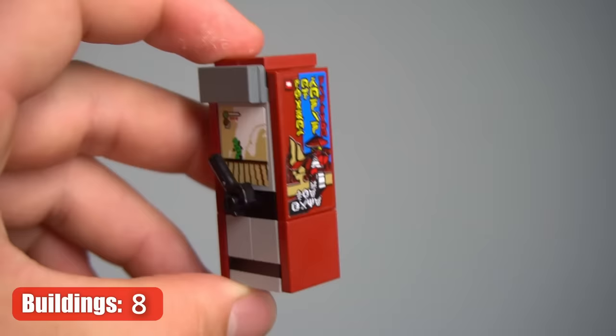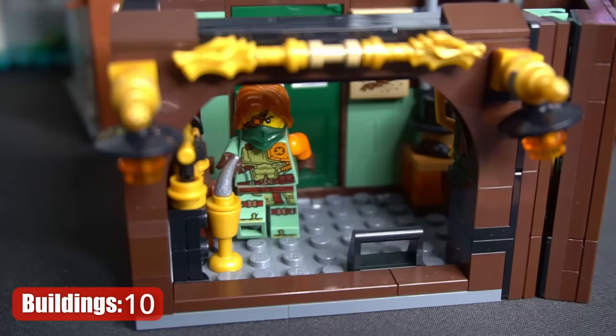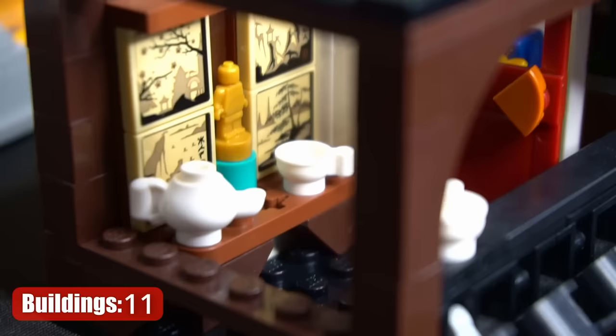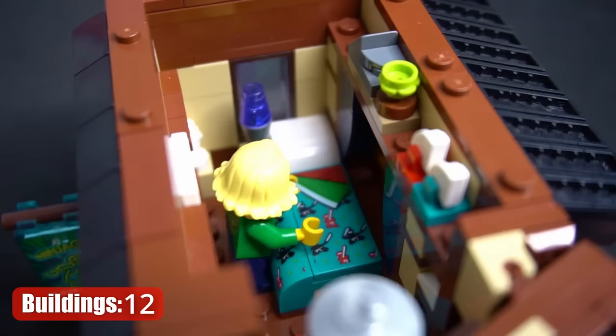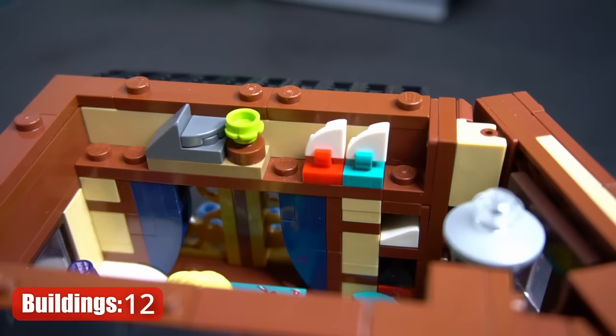Moving on to Gardens, we have a small soup shop, and the windowsill is built with an ingenious technique using an upside-down book. On the other corner is Ronan's Pawn Shop with a lot of his trophies that he's stolen throughout the years. Moving up, we have a small tea shop with a lot of beautiful paintings on the wall. Above the soup shop is a Ninjago fan apartment — I would definitely live here because it has a lot of miniature-sized Ninjago sets.